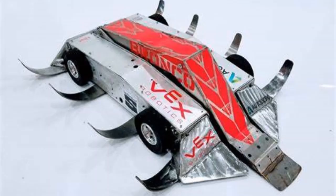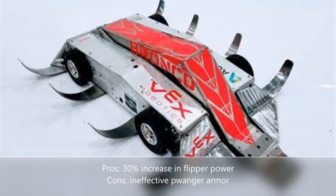The current version of Bronco returned to the four-wheel drive system and kept the front and rear wedge design from the previous season. In addition, the team added Poinger armor to the sides of the robot to protect it from vertical spinners. This version of Bronco had the benefits of being a more powerful flipper, but the Poinger armor unfortunately turned out to make the robot even more vulnerable from the sides.